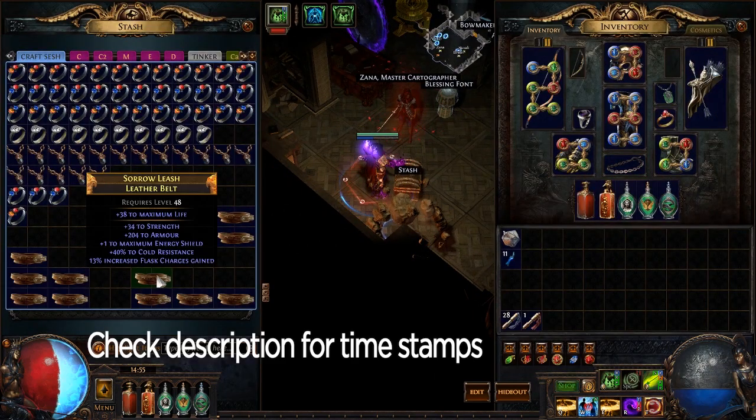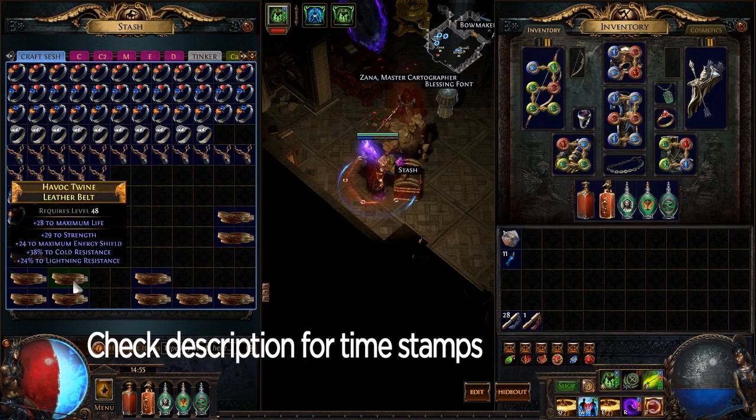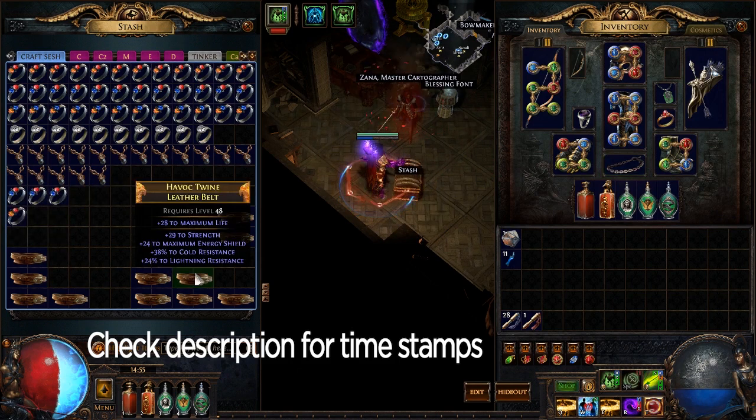Maybe a couple of chaos — I'll probably sell it for one or two because I'd rather just sell it. This one's pretty good — it has two prefixes open, but you can only master craft one prefix, so it's essentially just like saying there's one prefix open. It has decent energy shield, a decent strength roll, and some good resists. This is a Vaal Orb candidate for sure.